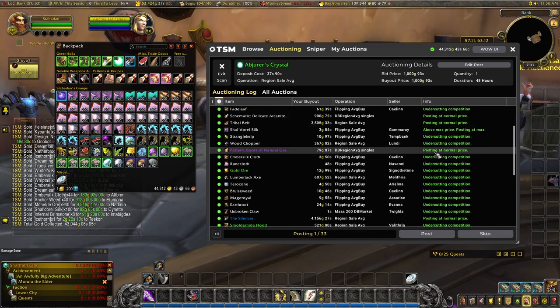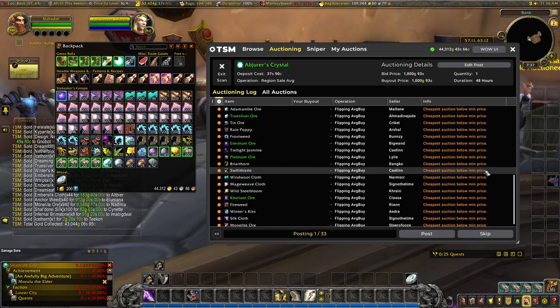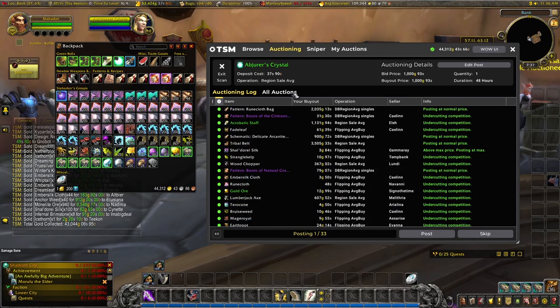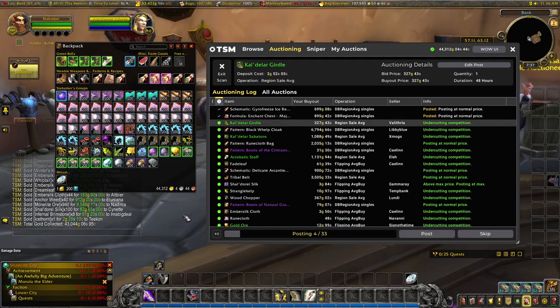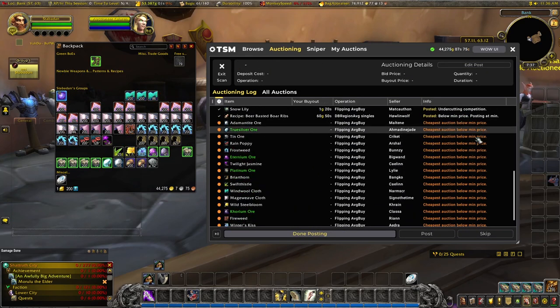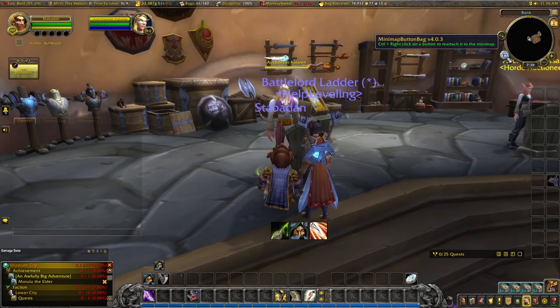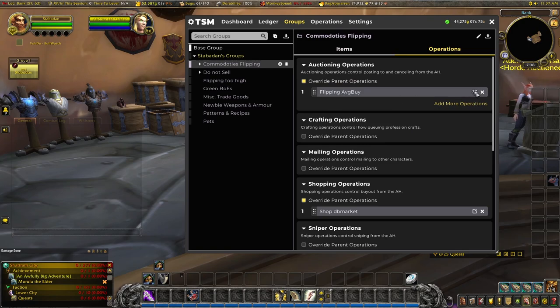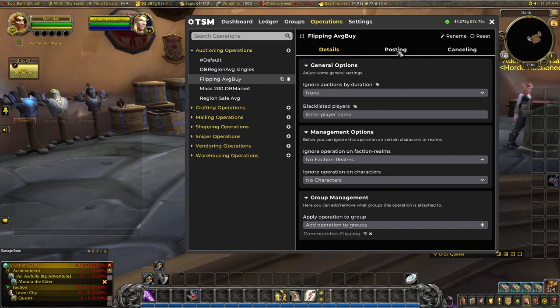We're posting everything on — all seems pretty reasonable in terms of prices. We do have a number of items listed here as cheapest auction below minimum price, and this is using the operation 'flipping average buy'. So all of these are not being posted for whatever reason at the moment. What we'll do is post up everything first, then have a look at the operation and see if there's anything we can do to tweak those values to get those posted.